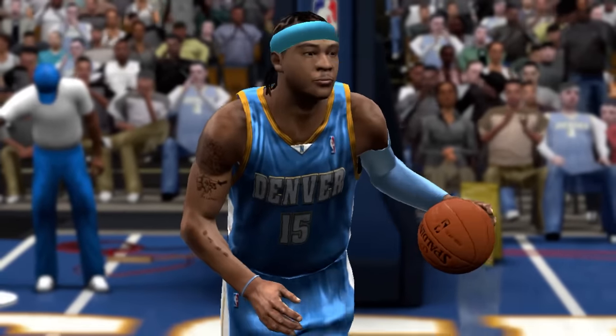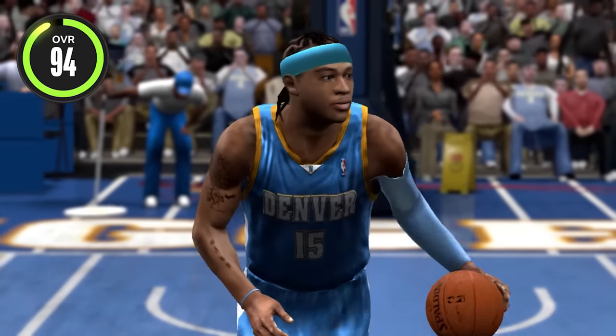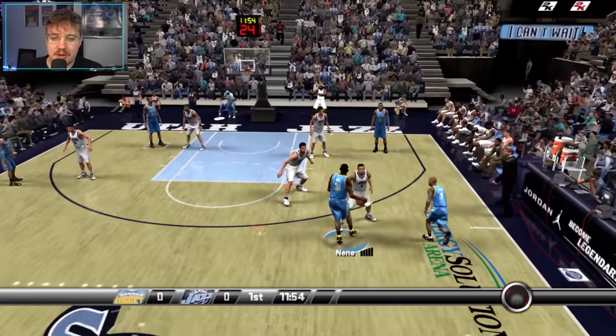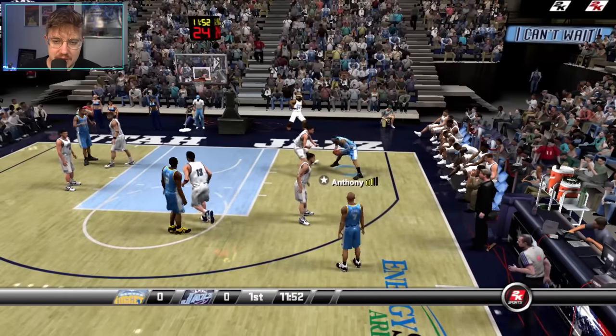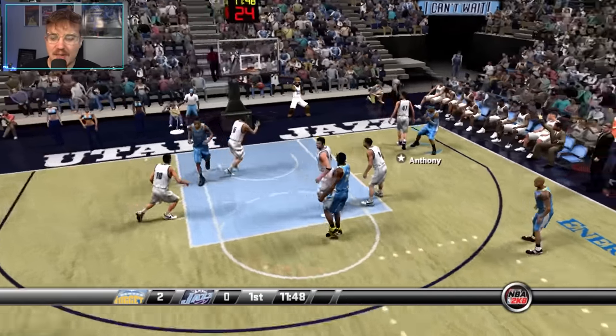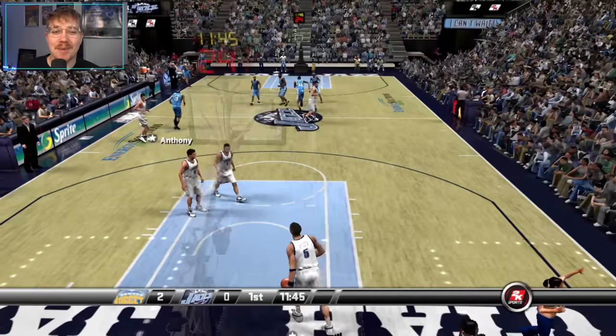And we're on to 2K8. Carmelo finally over a 90 — at a 94 overall with a 92 mid-range shot. This is where Carmelo's mid-range shot will really become OP. We can hit that jab step here — we're just wide open after that, and there it is. That jab step is OP.